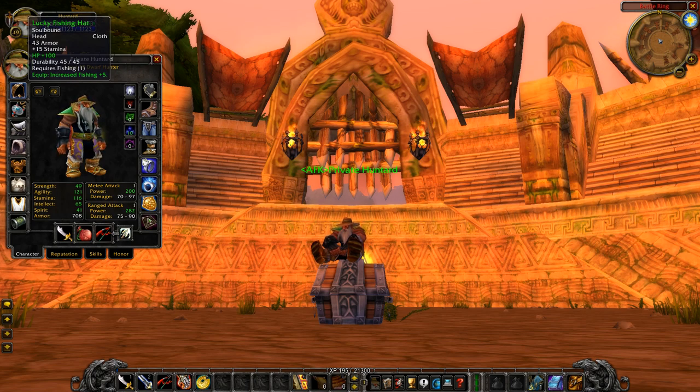Starting with the helmet: the Lucky Fishing Hat is best in slot. You're going to apply the 100 HP Libram of Constitution to it, which requires a level 60 to apply. The Lucky Fishing Hat isn't available until phase four when the Fishing Extravaganza tournament comes out. Until then, the Green Tinted Goggles with eight stamina and seven spirit is a good alternative — you can still apply the Libram to that.